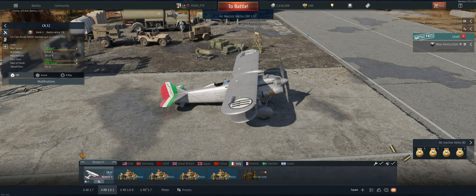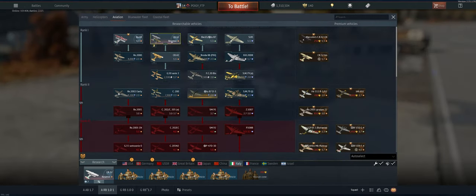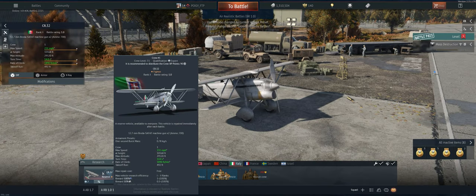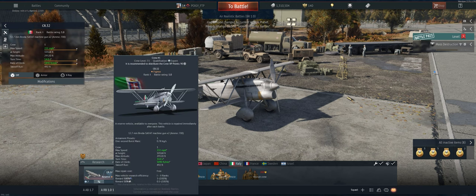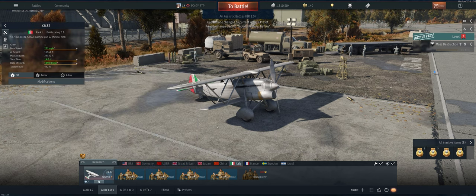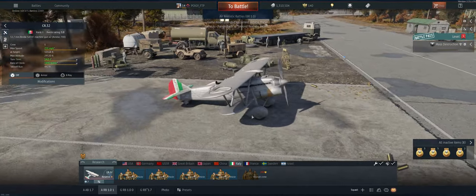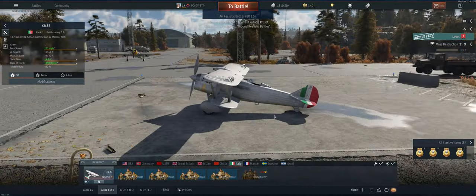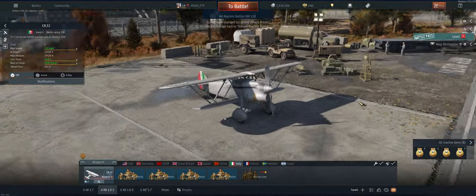Hey guys, welcome back to the channel. Poigie here, getting ready to take out the Italian reserve aircraft CR 32 in realistic. The one before had .50 cals — I believe these are the same ones. We've got 700 rounds of .50 cals. It should climb relatively well; it's a reserve aircraft. The roll rate's a little slow and it maybe doesn't hold energy great — it's a biplane — but if we get some energy at the start we should be good.